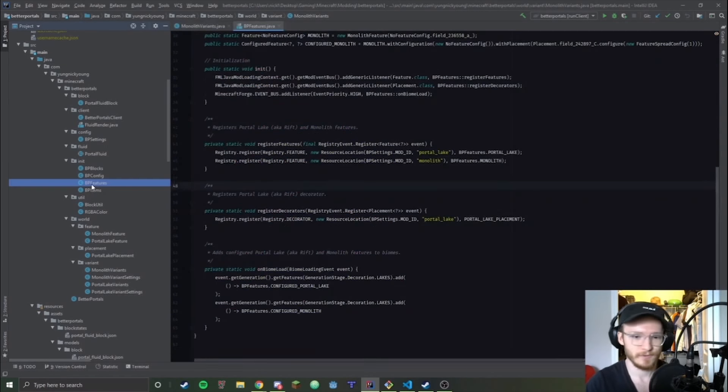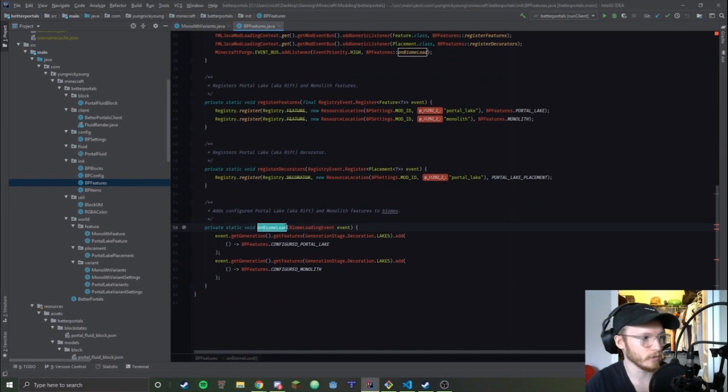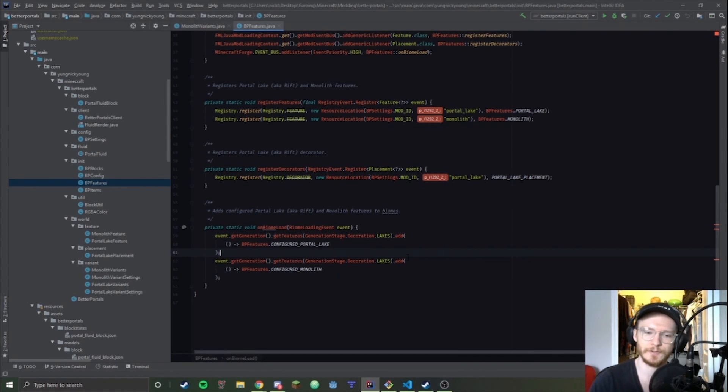For example, they have this new on-biome-load function, and it's like, okay, I can just add my features there. But on Fabric, if I want to do that and support datapacks, I've got to do my own mixing, which is a little bit messier. But I think Fabric is probably the future of modding, just because Forge takes so long to update to anything.